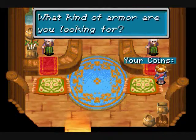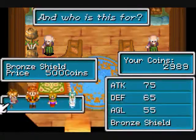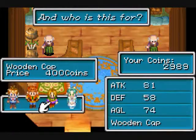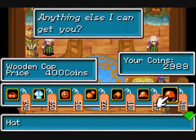Let's buy armor. I could buy my Turtle Boots back if I really wanted to, which I don't. Okay, I don't need to buy those — maybe later.